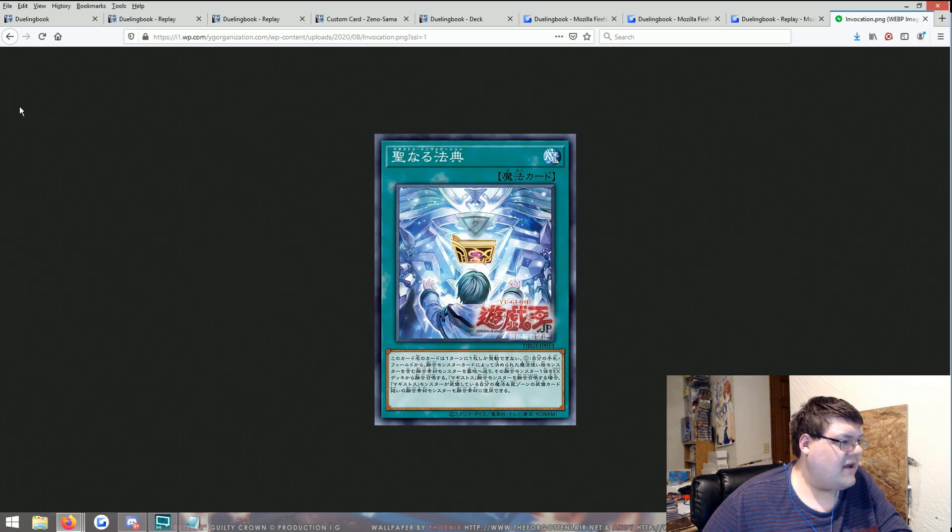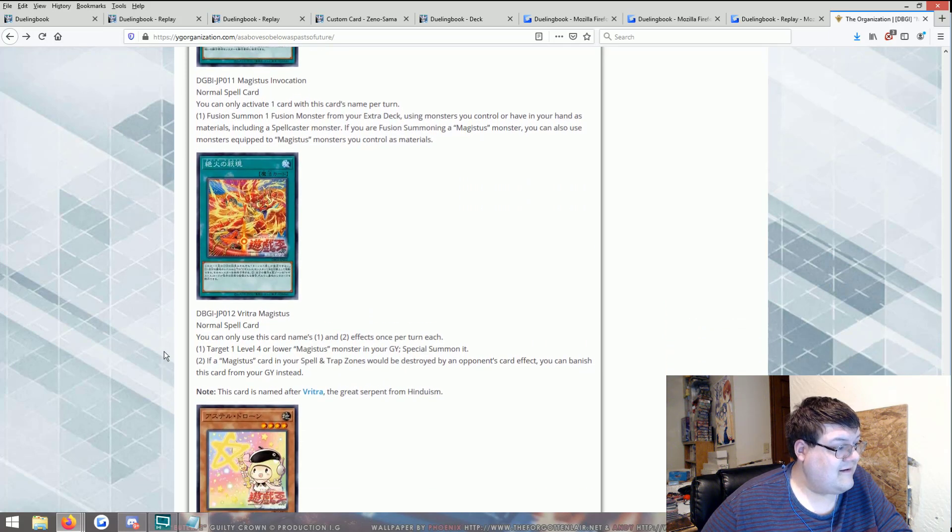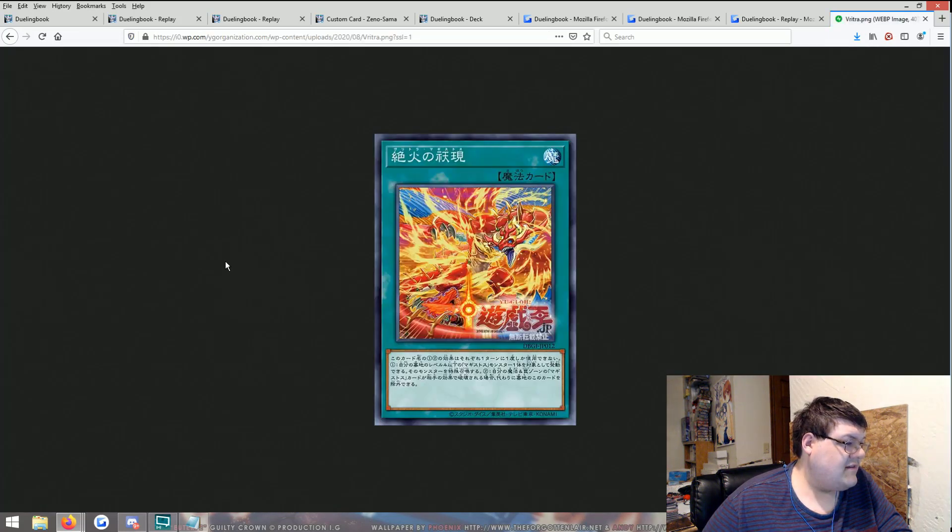Magistus Invocation — fusion summon one fusion monster from your extra deck using monsters you control or have in your hand as material, including a spellcaster monster. If you're fusion summoning a Magistus monster, you can also use monsters equipped to monsters you control as material. I'm really losing interest in this archetype quickly, just being honest.